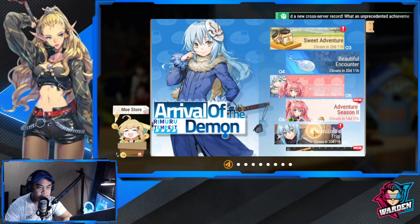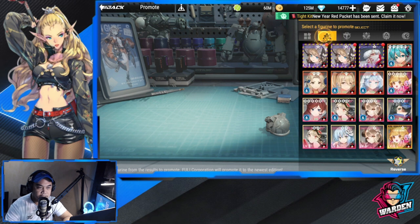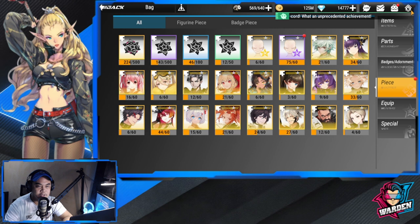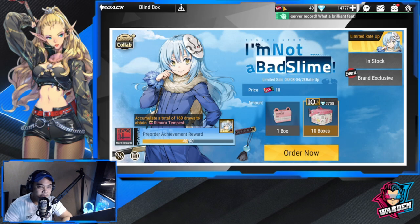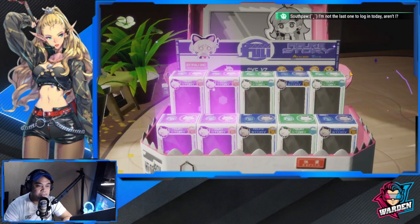Let's go back to Demon Lord's Trial — there's another free gift there. You're going to need two more copies of him to promote to three stars, so let's summon first. We get a guarantee at 80 pulls. I'm really excited for this event because there are a lot of copies of him available to get.